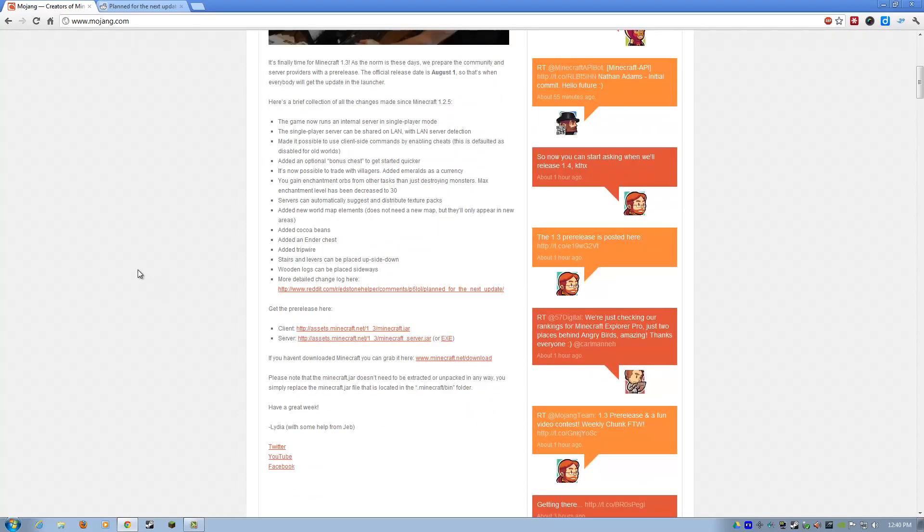I've been getting a lot of questions about the snapshots and how to install them, and if you don't want to wait until next week, I'll show you how to do it right now. One of the first things you want to do is download the minecraft.jar and the minecraftserver.jar. It's been broken down into two components now, so it's not as easy as it was before. You have to install both of these — this is just to see the pre-release stuff. You can wait until next week and it'll automatically update, but I know people like to tinker, so let's do this.